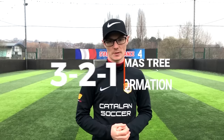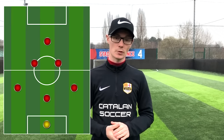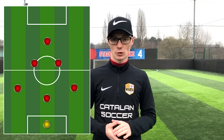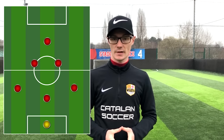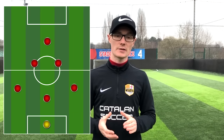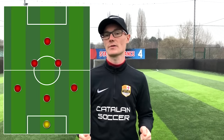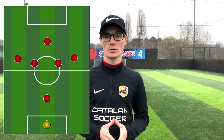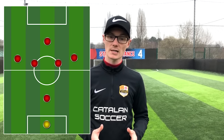Formation number three is the Christmas tree formation, or the 3-2-1. This shape is my personal favourite but it's vital that you have the right personnel to play it. The back three offers great width to play out from the back. The two central midfield players offer real strength in the centre of the park and don't have to occupy wide areas, because the full backs can push forward. The most difficult role is the striker, who can get caught quite isolated — they must make angles to receive, work hard to win the ball back when they lose possession, and keep the centre backs as busy as possible. The wide players have licence to get forward but must get goal side and back behind the ball when possession is lost, otherwise the centre back becomes very isolated and vulnerable to counter attacks.